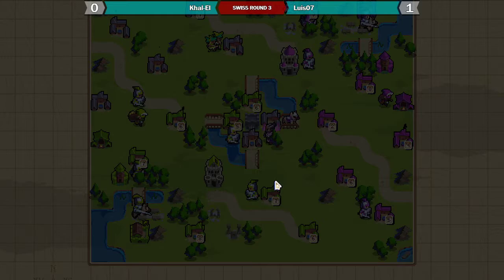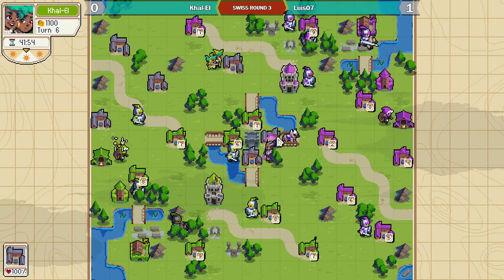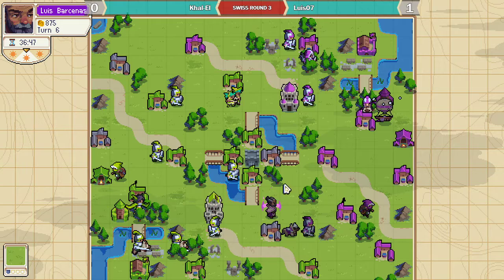I actually think that on this map you can't be constantly trying to play around the opponent's threat of a Thief, because the Thief can go either side — especially if they have Balloon support. At some point you just have to stop caring about it. You just have to go for the captures, get what value you can, and then try to get your own value off your own Thiefs.